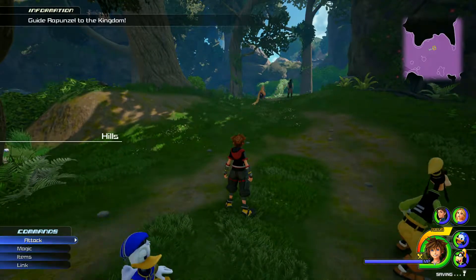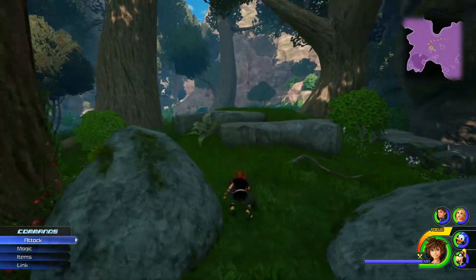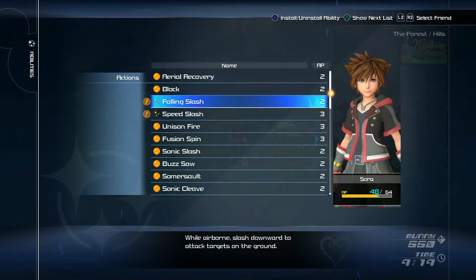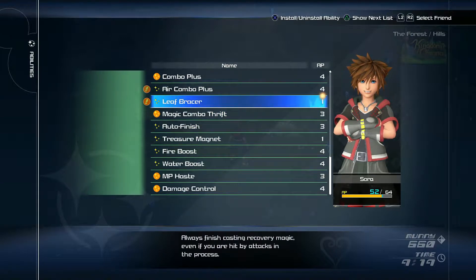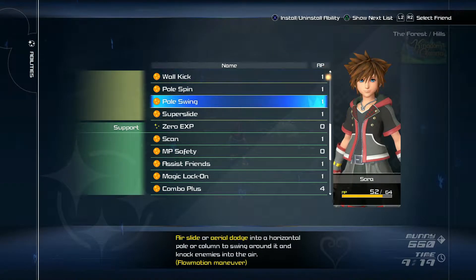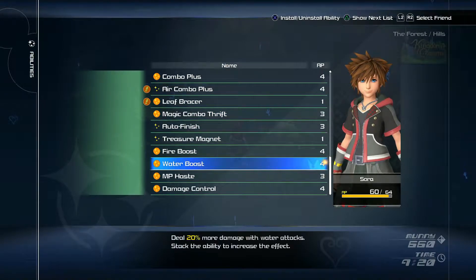Rapunzel and Flynn are in the party now. The objective is to guide Rapunzel to the kingdom. I got new abilities — Falling Slash: when airborne, slash downward to attack targets on the ground with three consecutive slashes as a combo finisher. Let's put on the Water Boost. We don't really use water that much, so the Fire Boost is fine, but we have the AP for Water Boost so it won't hurt.